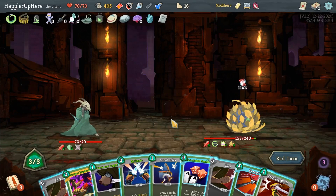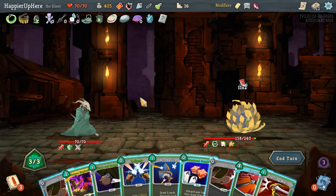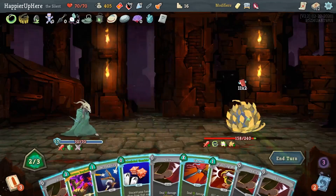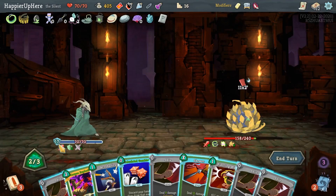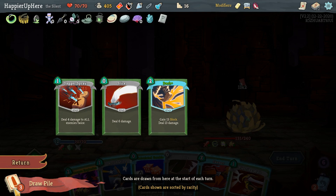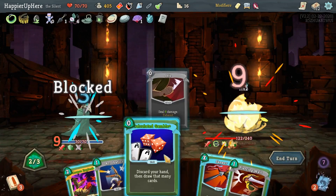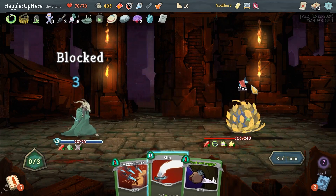Here Piercing Wail might be best — 17 incoming, I need 22. I have a Dash coming up. I can get that with Calculated Gamble. Let's do Cloak and Dagger, Deflect — Dash will give me another 15 block. So I can do three attacks: one Shiv, two Shiv, three Shiv. Actually Dash is 16 block — I'm going to take a little damage, so I can do one more attack. Let's do Shiv and Calculated Gamble, then Dash. 16 plus 27 — I think it should be fine. This is actually perfect.